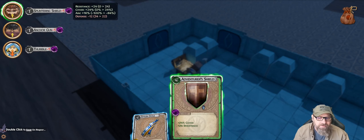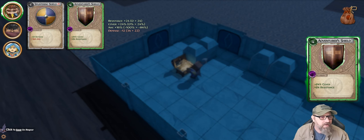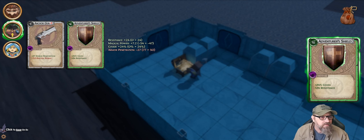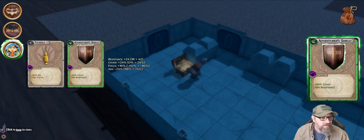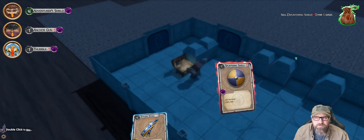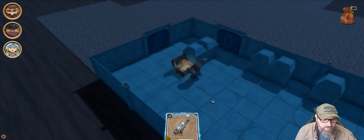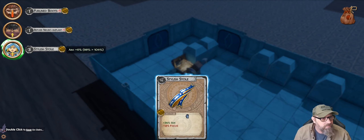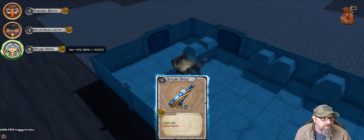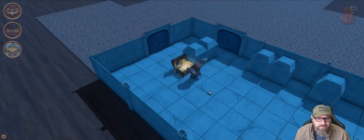Adventure Shield. We just drag it up to here — that's going to give him cover and resistance. We're going to keep our anchor gun for the extra armor penetration. We don't care about magic power at all. She's got that which helps with aim. Flat up — that's a bonus for her too. She goes from level 3 to level 4. Stylish stole — go ahead and toss that up.